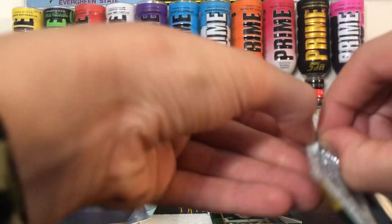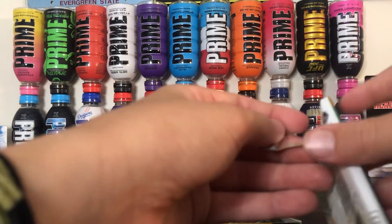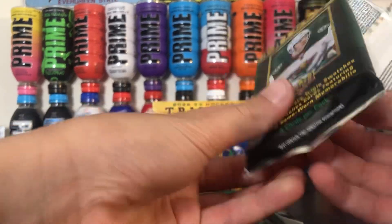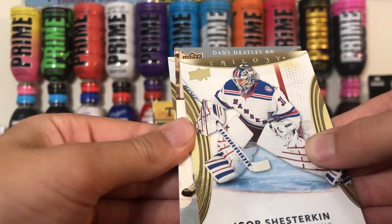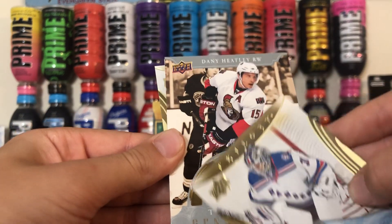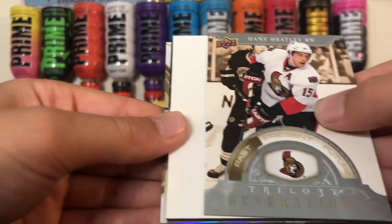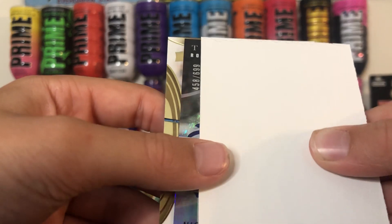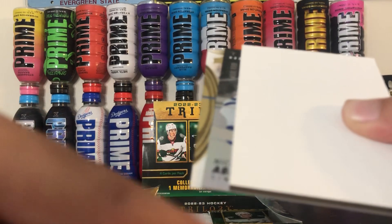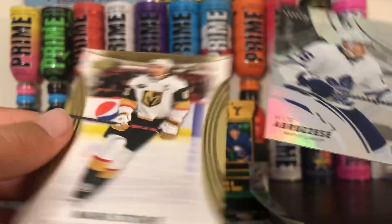Okay, second pack. Generations, past — numbered out of 699. I know who this is, it's Nick Abbruzzese. Yep, Nick Abbruzzese. And Mark Stone, base.